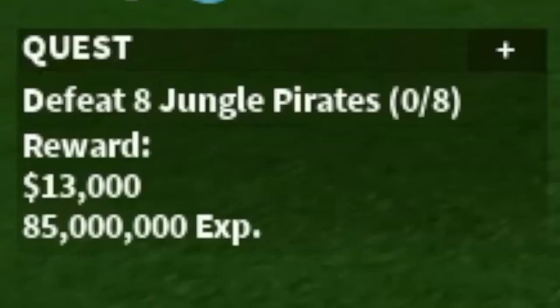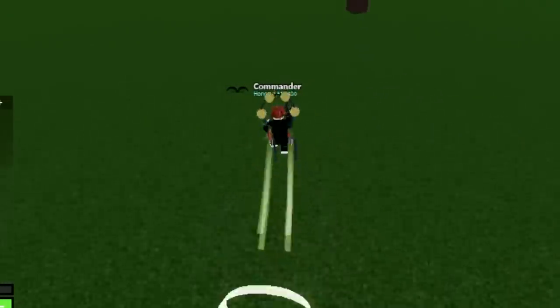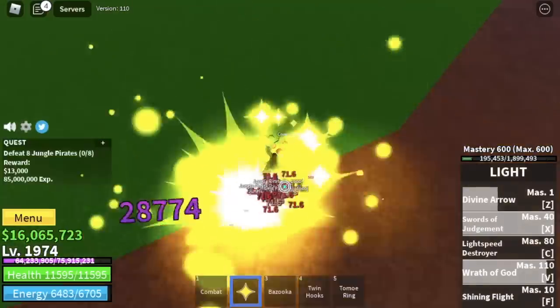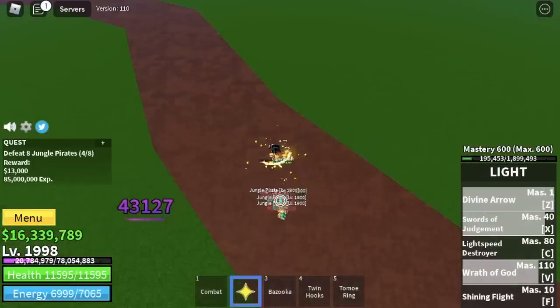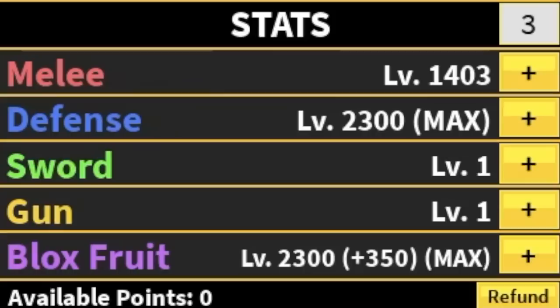Next set of mobs: the Jungle Pirates — same, Logia effect. Don't worry about the experience because the experience is not that far compared to the quests that we are doing. Let's do a stat check before we move on to our next target: Melee 1403, Defense and Blox Fruits Max.